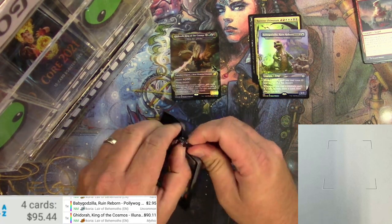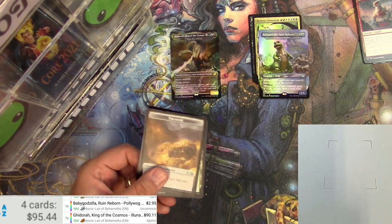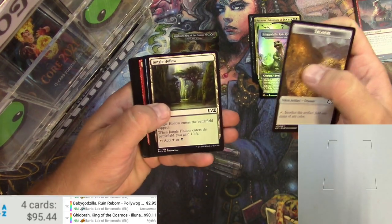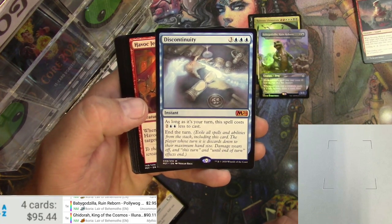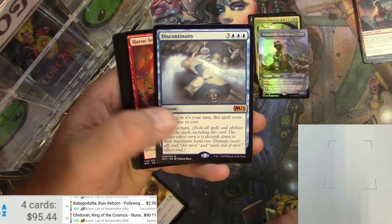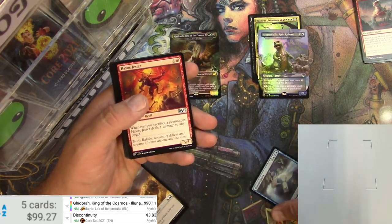Let's do some Core 2021 packs. I think I give my patrons a nice selection of good stuff when I open packs for them — I've got a lot of videos you can check out if you'd like. Got a Discontinuity — a mythic right there. Love the art on this. That's pretty decent at $3.83.